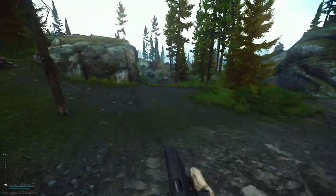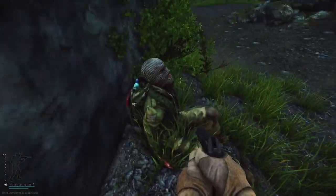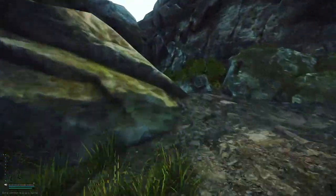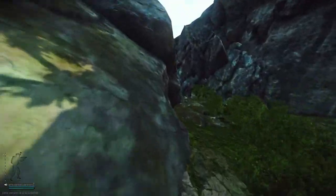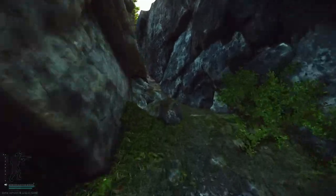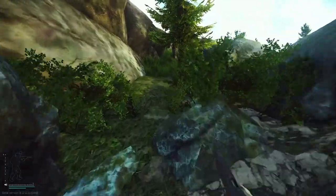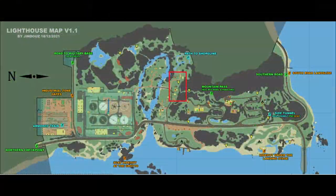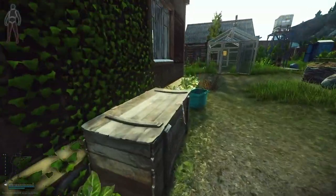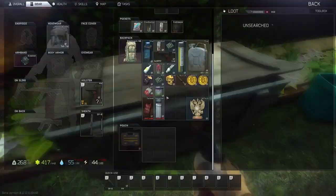You can check the dead scav behind the rock — sometimes there's a good few bits there. You can take the lower or upper passage; the safe route is the upper passage because you can look over the village. Moving on to the next village — I call this village part one — marked in red. You want to loot the tech crate behind the weird house and inside the house as well.